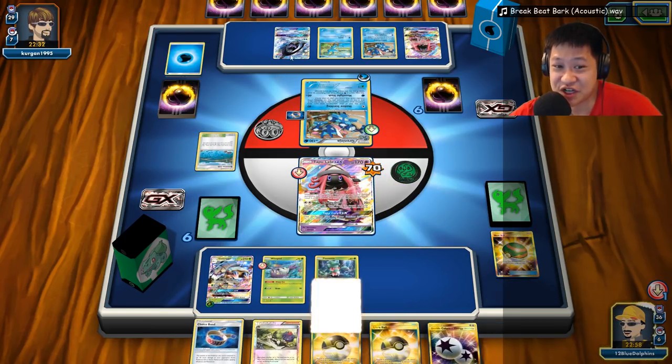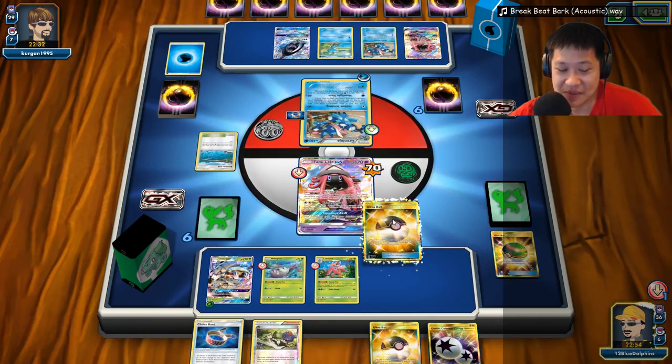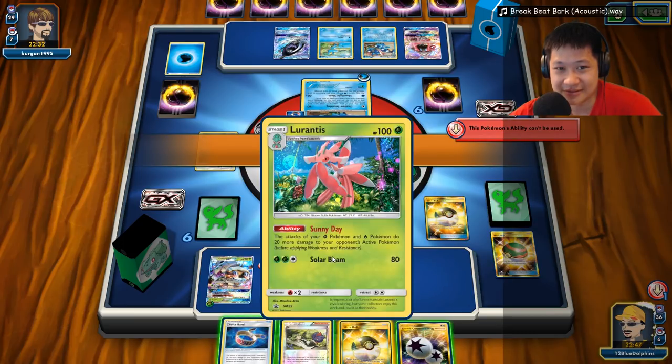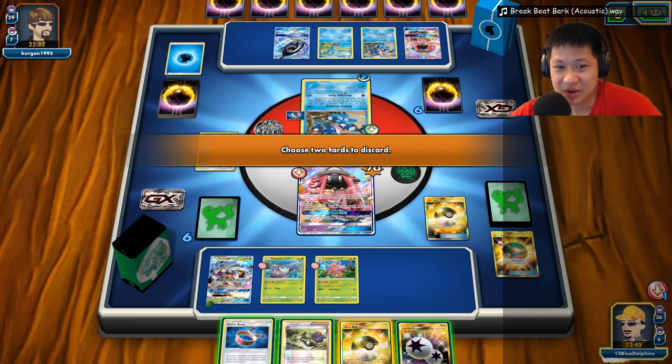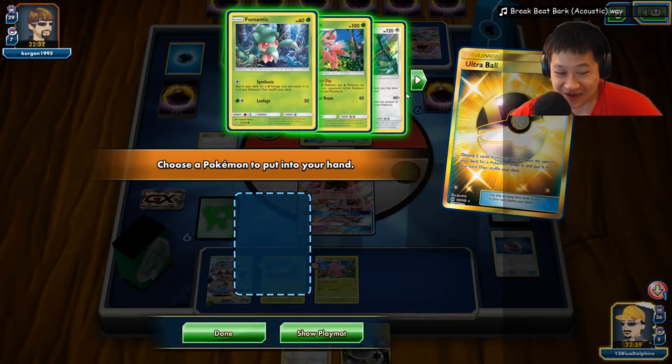Lurantis makes the magic happen — you need Lurantis to hit those magic numbers, and that might be part of the weakness equation too. That is it for Golisopod. I really like this deck. Moving on — next time we have Naganadel GX, a Dragon Pokémon with an item lock. I hate item lock decks, but I think I may find a way to make it work. Naganadel GX, you are up for tomorrow.